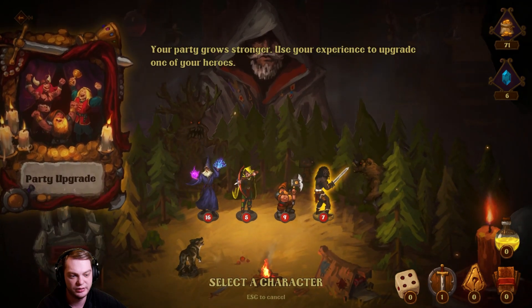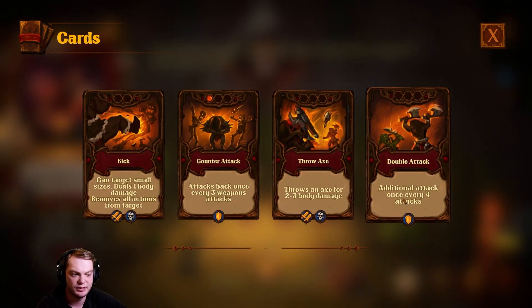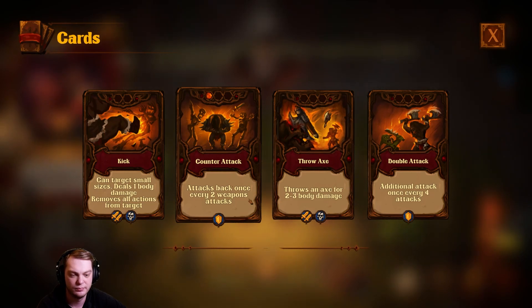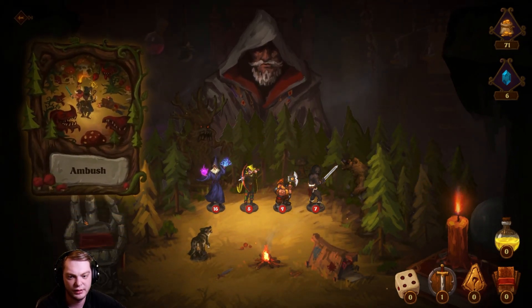Learn: select the character. I think I'll go with the barbarian again. Additional attacks once every four attacks.